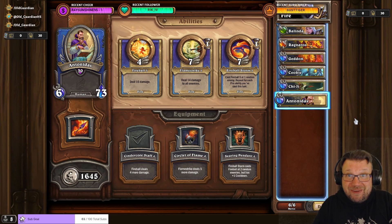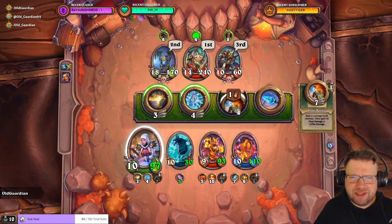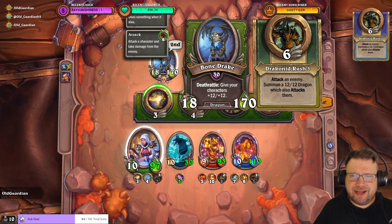And this is what it looks like in action. Heroic Dragonbone Golem, and I need to trigger at least 10 Deathrattles.